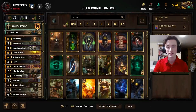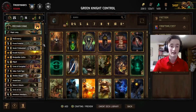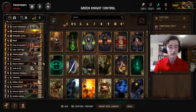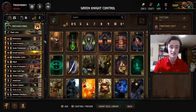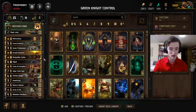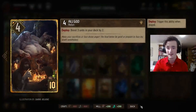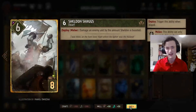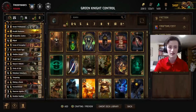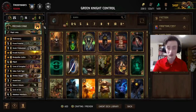Hello everybody, I'm back with another video for you today, and I've got a pretty cool Squirtel list that I'm going to play today. I've played a little bit of it already, and it includes some of my favourite things in life, which are Allgod, hand buff with Sheldon, and just a whole bunch of control and thinning, which you tend to get when you're playing Precision Strike.